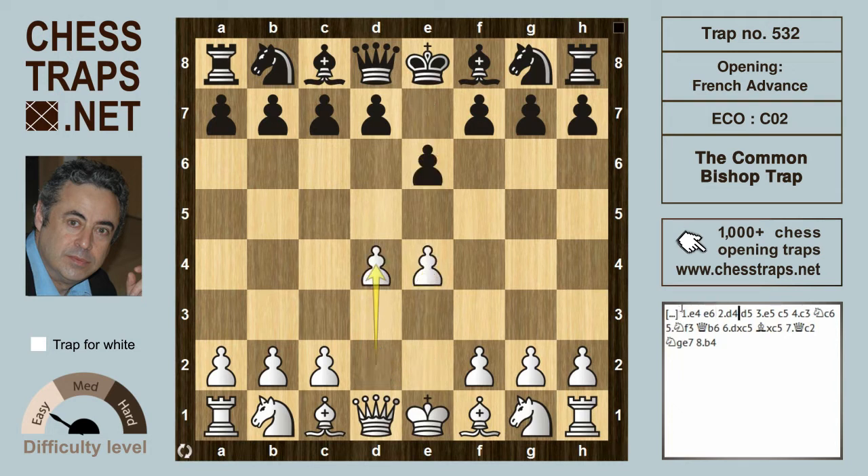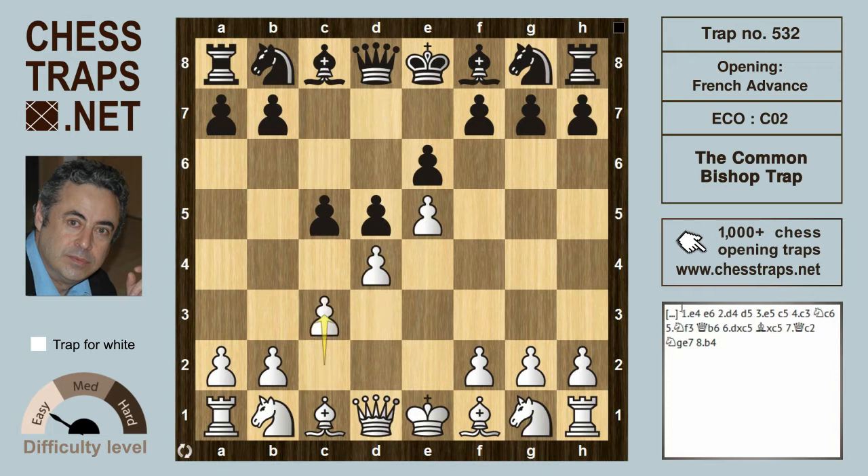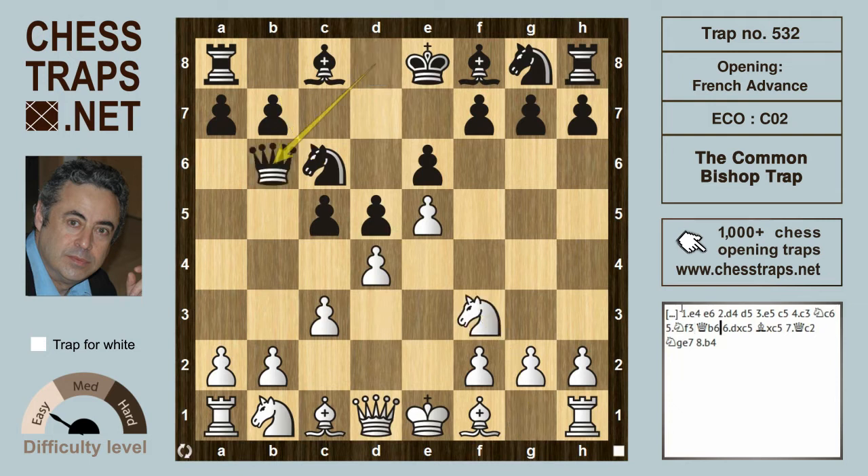After e4, e6, d4, d5, e5 — the French Defense Advanced Variation — black strikes at white's center with c5, and c3 supports the center. Knight c6 is met by knight f3, and queen b6 puts a watchful eye on d4 as well as b2.